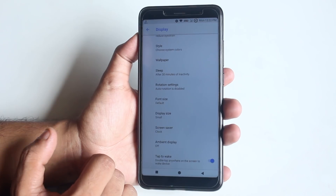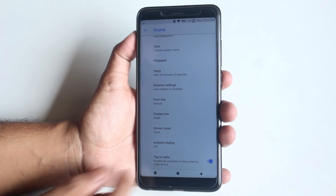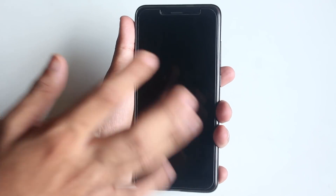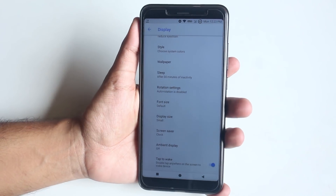You can change display size and font size from here. Ambient display is there and I think it's working fine, but I haven't tested it fully. We have a double-tap-to-wake option but that simply doesn't work. VoLTE 4G data is working fine, but native video calling is simply not working — it's the same problem that existed on the Redmi Note 3, and I don't know when it will be fixed.